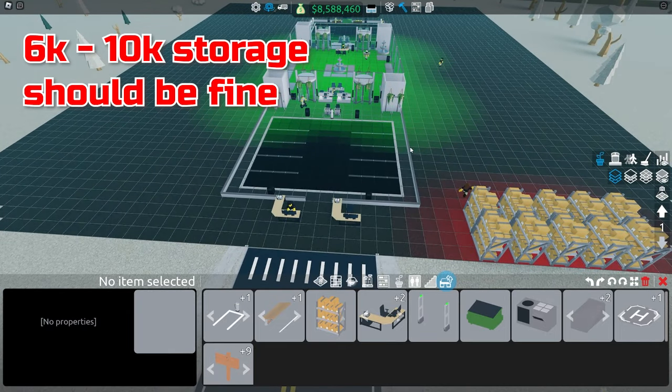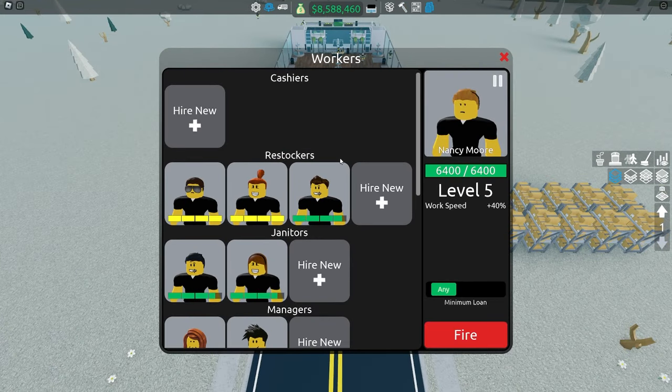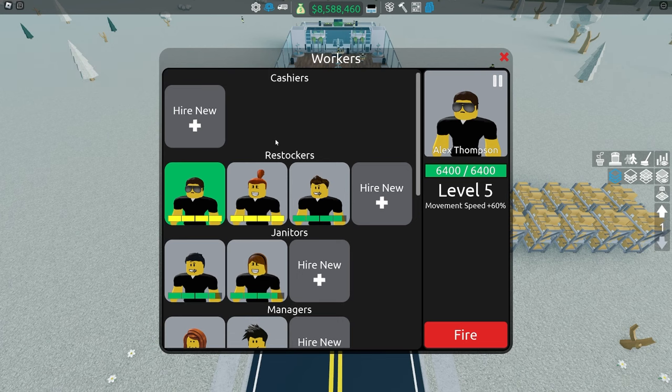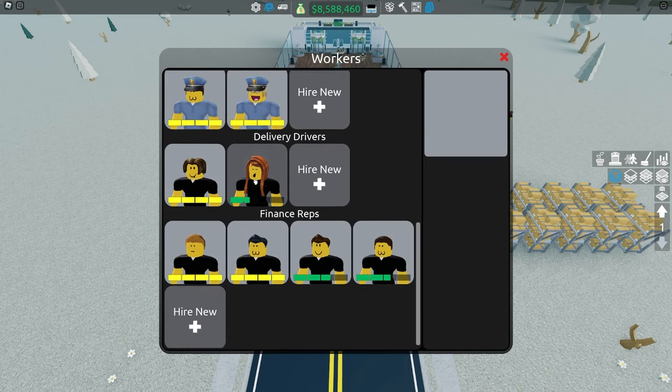Decoration doesn't bother anyone over here since they aren't walking there, so it doesn't matter. For the workers — that's important to know for this type of store. It's quite large, so it's important to have restockers. Three restockers should do you well. One thing really important to know is that having fewer workers is a lot better than having a lot, because workers cost a lot of money to keep up and pay for. Make sure to have as few workers as possible — I've spent a lot of time perfecting the worker count for this store.